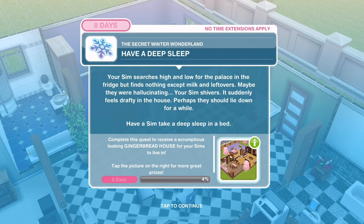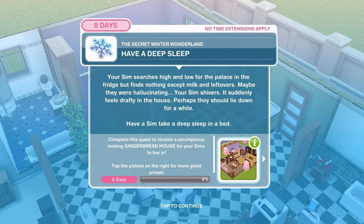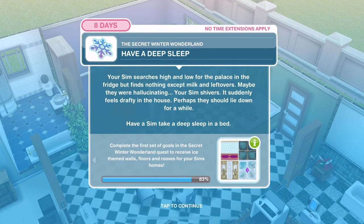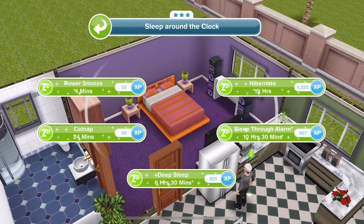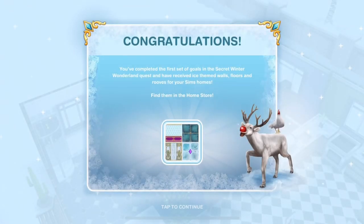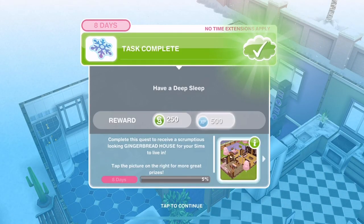Have a deep sleep. Your Sim searches high and low for the palace in the fridge but finds nothing except milk and leftovers. Maybe they were hallucinating. Your Sim shivers - it suddenly feels drafty. Have a Sim take a deep sleep - that's 6 hours and 30 minutes. Congratulations! You've completed the first set of goals and received ice-themed walls, floors and roofs for your Sim's homes.